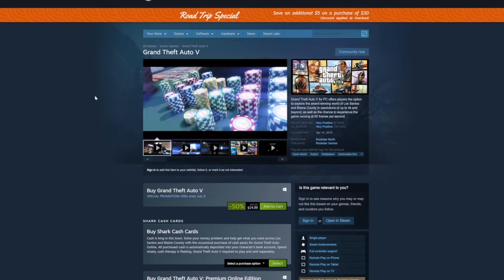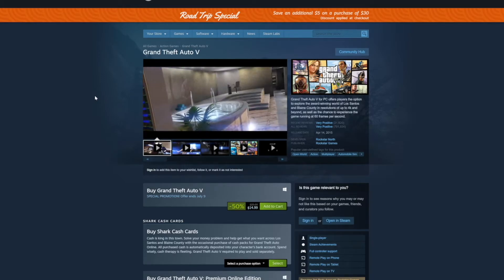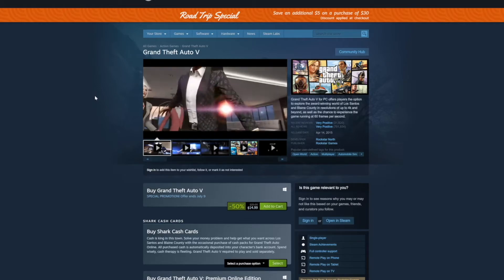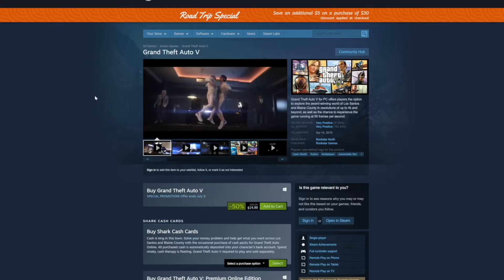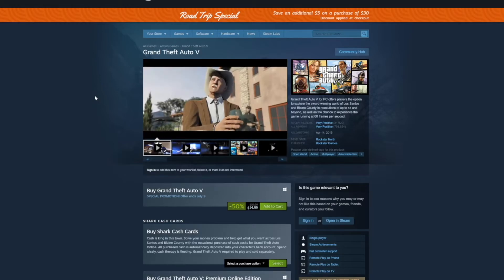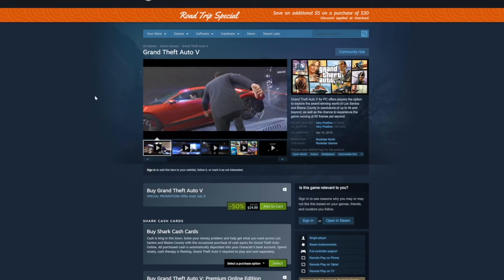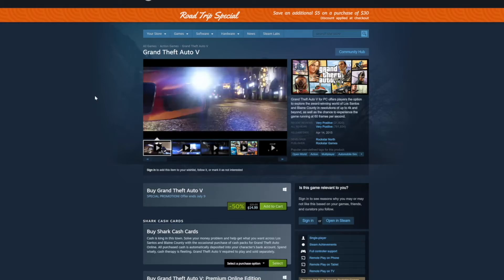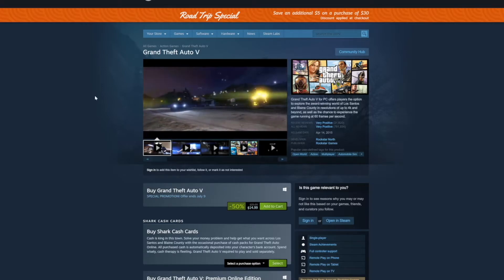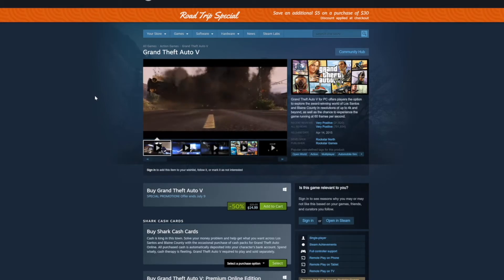Next is Grand Theft Auto 5. I know we've all played it and probably own it on some platform, but if you don't have it on PC yet, it's 50% off at $14.99. The PC version came out in 2015, the original on PS3 in 2013, so this game's been around forever. It'd be great if Rockstar would just make GTA 6, but if you don't have GTA 5 on PC, the mods are a blast. At $14.99 it's kind of a steal.